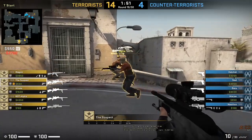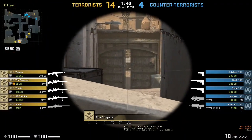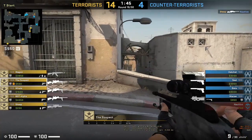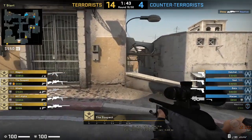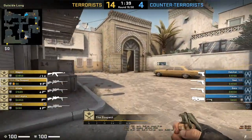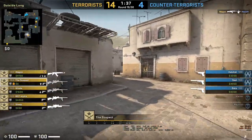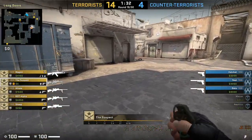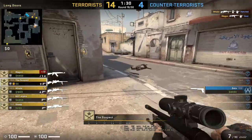Starting at round number 19 - suspect watching mid, nobody is crossing mid. You have three cities at spawn, maybe AFK right now. A is now clear, fully clear for the terrorists to plant the bomb.